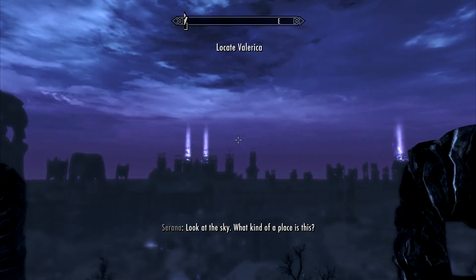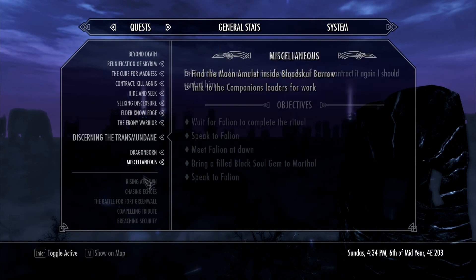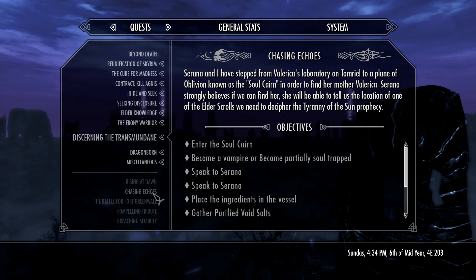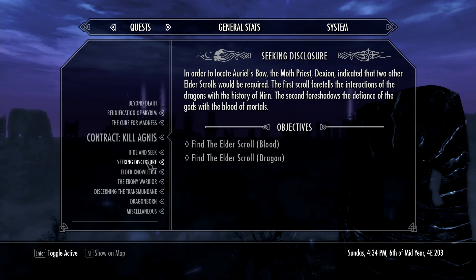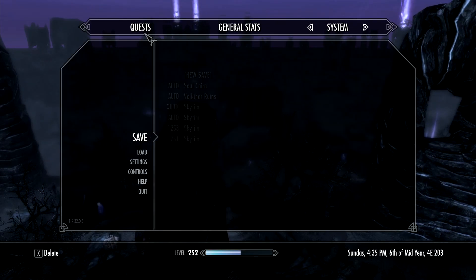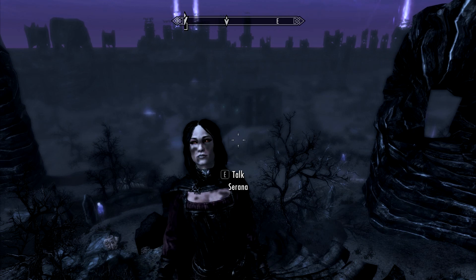With Chasing Echoes done I'm going to take it off my Dawnguard quest list. We're now on Beyond Death. Serana and I have entered the Soul Cairn in pursuit of her estranged mother Valerica and the Elder Scrolls she took when she fled Castle Volkihar. We need to decipher the Tyranny of the Sun prophecy. The Soul Cairn is huge and kind of awesome — I'm going to keep an anchor save outside, and we're going to tackle it next time.